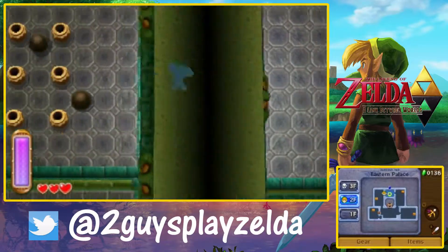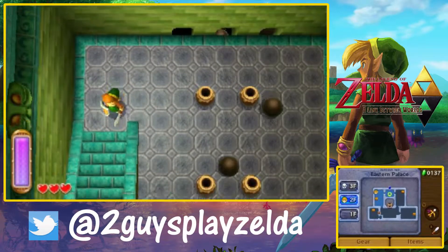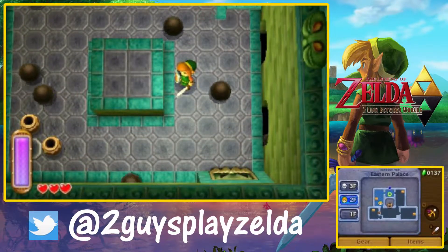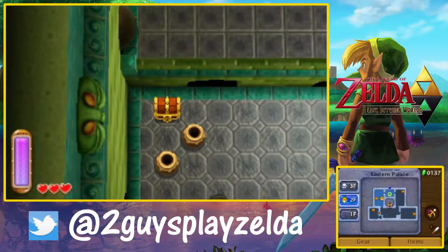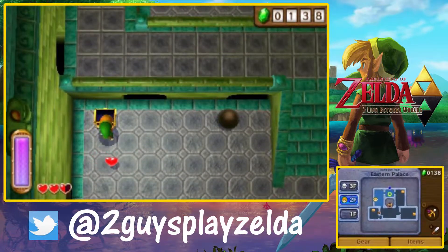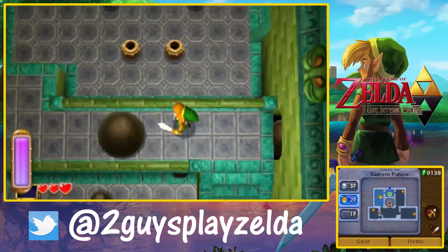There are many mini-bosses in this dungeon. They're just a joke. The one we had was like four of the Popos, and that one was just four of the Armos statues. Now, I love this room right here with the staircase and the rolling balls — I thought a lot of stuff came together really well right here. It's like there's actually complex things going on for once. It's by far the hardest room in the dungeon, which isn't saying much. And there's the monster guts, I think.